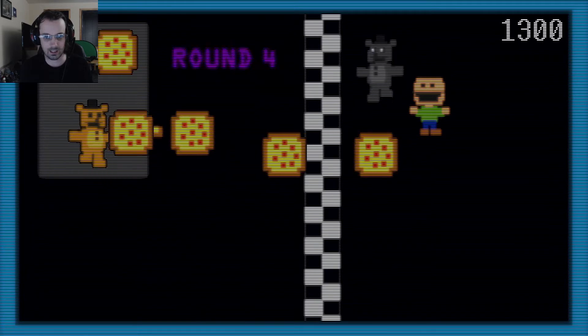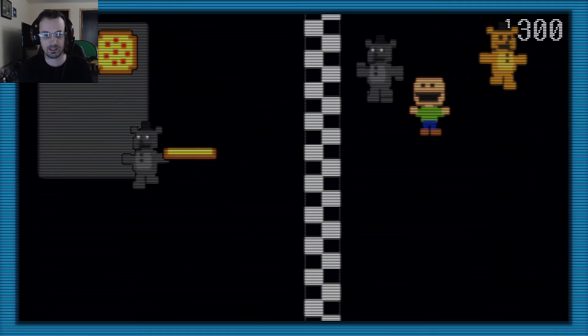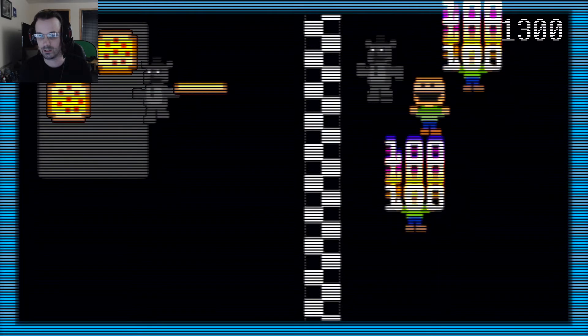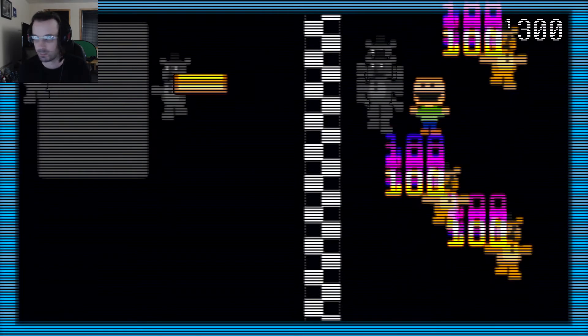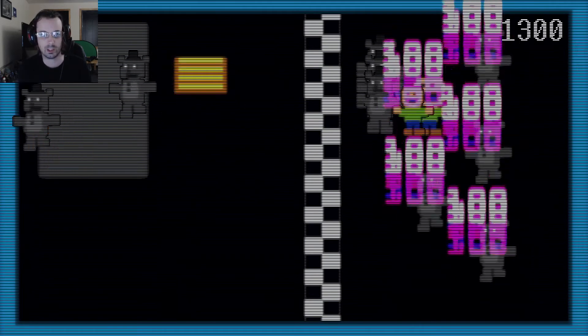Oh wait a minute — the last kid didn't get his pizza! That poor last kid didn't get his pizza. I got a score of 1300 points — oh, that's an unlucky number.